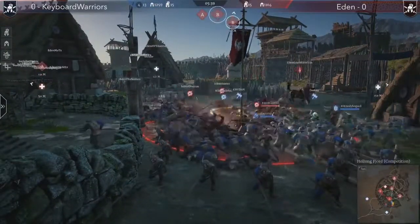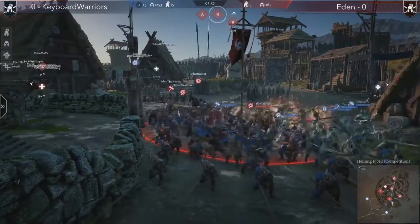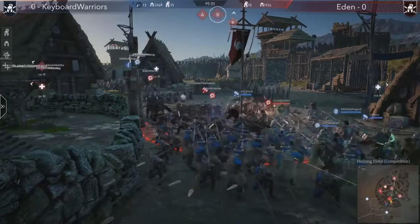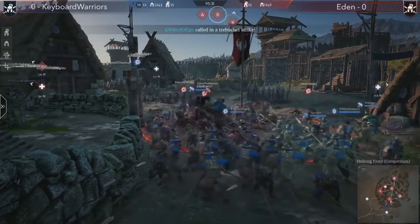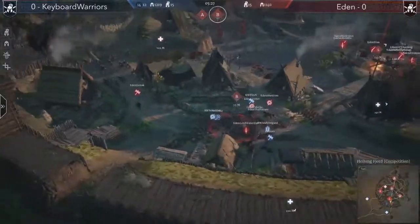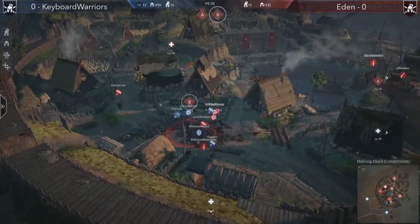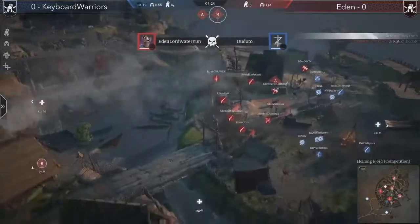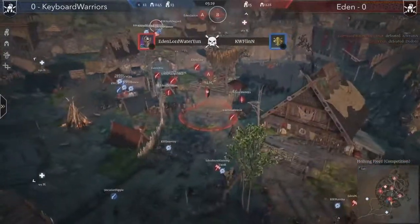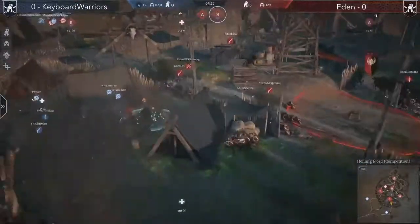Eden comes in with pikes and stalwarts — a very good frontline setup. In the back, imperial arquebusiers are dealing a lot of damage, clearing many units. Jarak from behind has hussars picked and is waiting for the charge to happen. Meanwhile, A point is also being pressured.